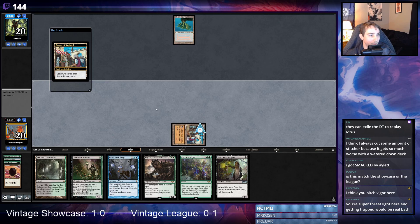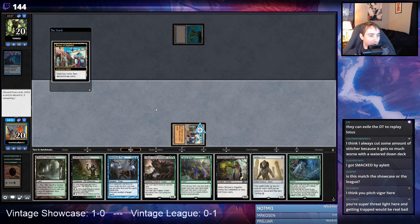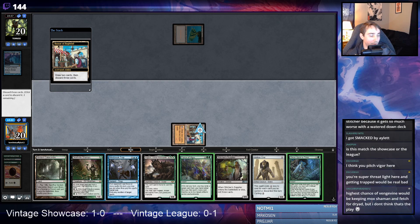Looking for multiple Rootwallas — another Ancestral hand, sure. We can return Vengevine this turn. What I'm going to do is pitch Once Upon a Time, Force of Vigor — sorry Force of Vigor — then Death Rite Shaman, and we go Hollow One into Stitcher Supplier. That will trigger Vengevine. If they have something they will remove the card from the yard, in which case we resolve the Stitcher Supplier trigger.